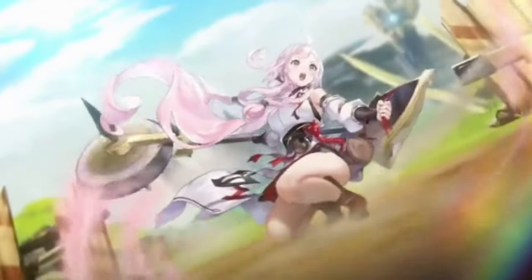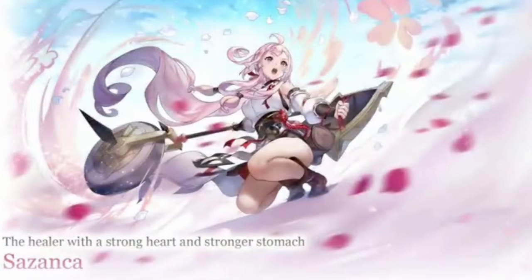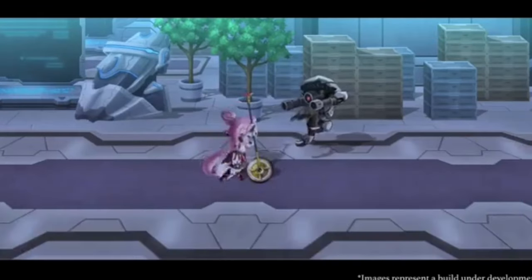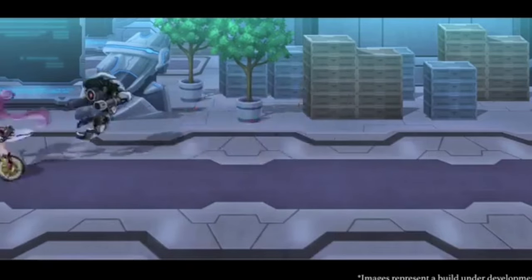It's David Wowie. Sazanka — strong stomach, strong legs, and strong pink hair. Is she worth it, and how do you use her? Here's a skills, team, and graster guide just for you.